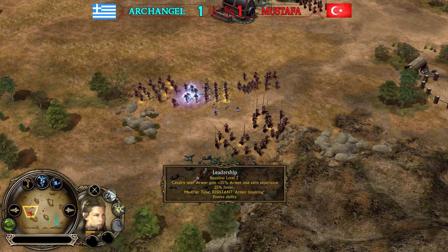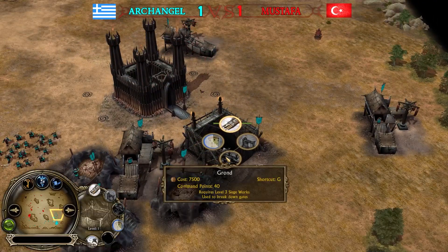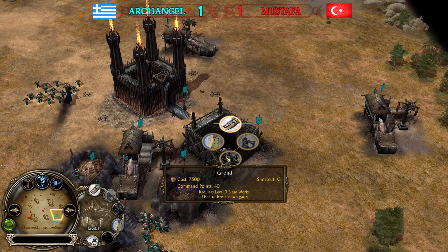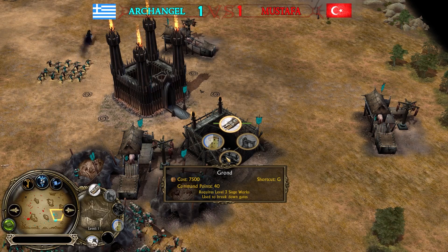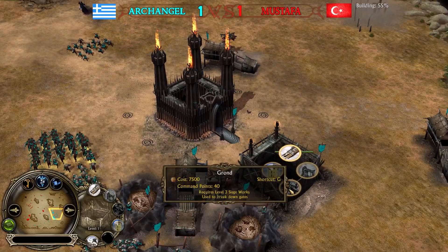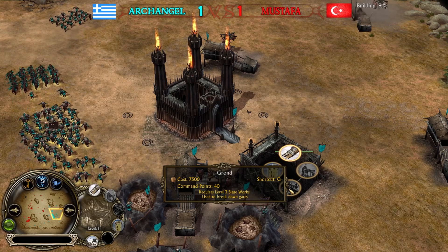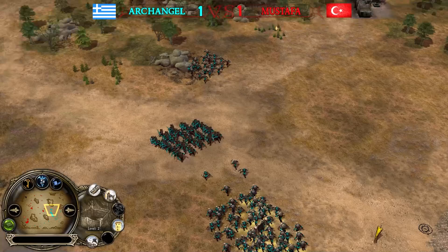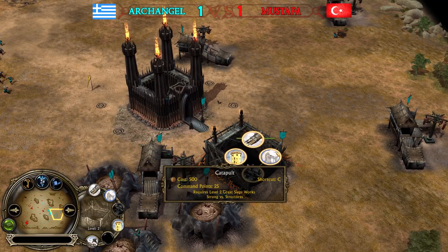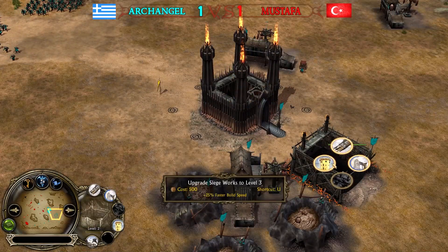Siege works level two is incoming. Look at Grond — it costs 7,500 resources but it's worth it: 'hits like a truck and is tanky as a truck.' It requires a level three siege works and is used to break down gates, but you can also break down enemy buildings. Catapults are on the way but Grond is the ultimate siege weapon.